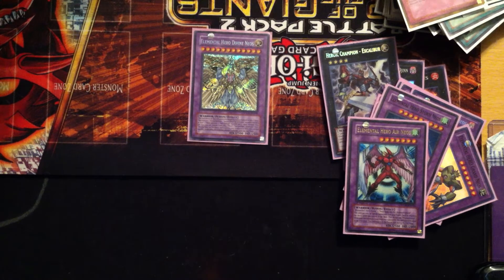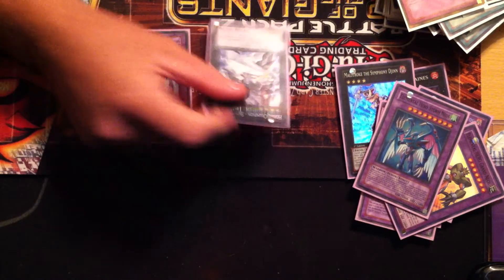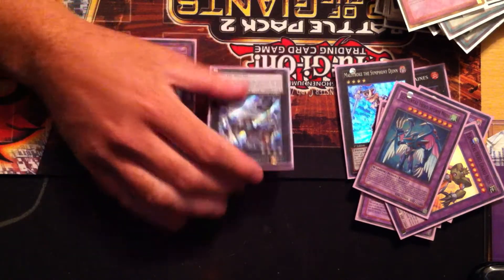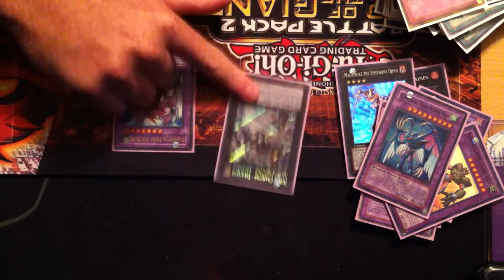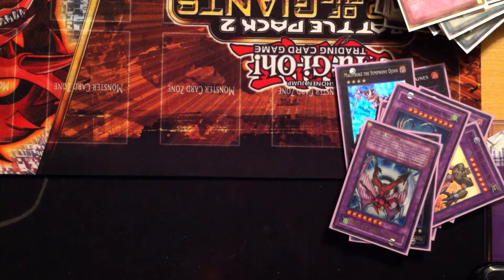Right now I only have 14 cards in the extra deck and I'm trying to figure out that final card. Part of me wants to put in a Blade Armor Ninja just to push over monsters and get more damage, because a lot of times I can see myself with Excalibur and an Air Neos on the field. But if they have two or more monsters, Excalibur's attack is kind of null and void, whereas Blade Armor Ninja could detach and push over each one. I'm also considering another Shining or Magma Neos — since I'm running two Flare Scarabs I think Magma Neos is a very viable card.